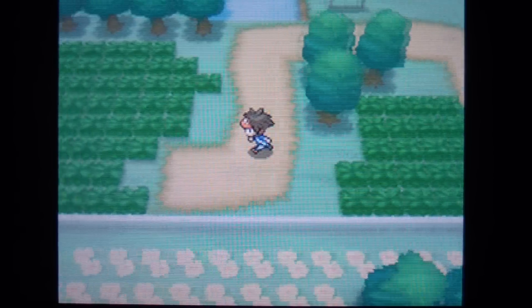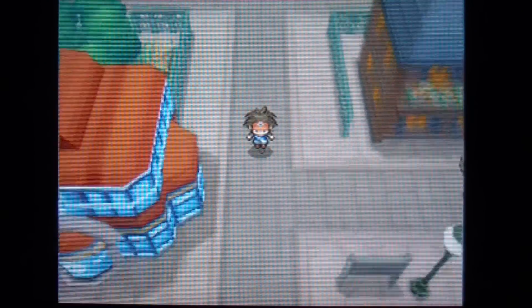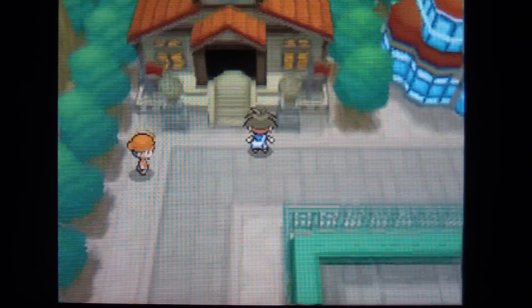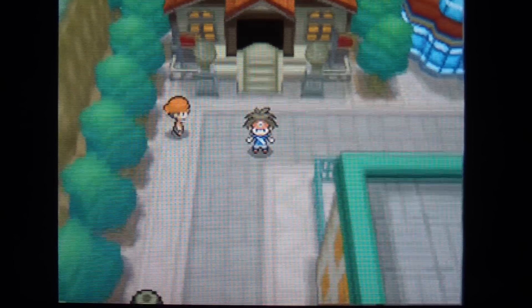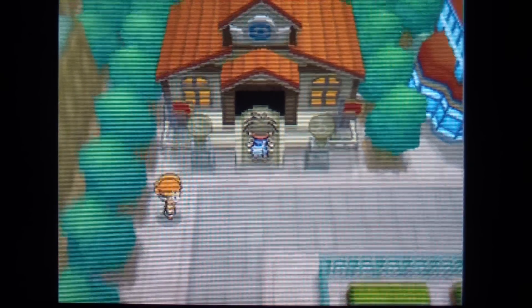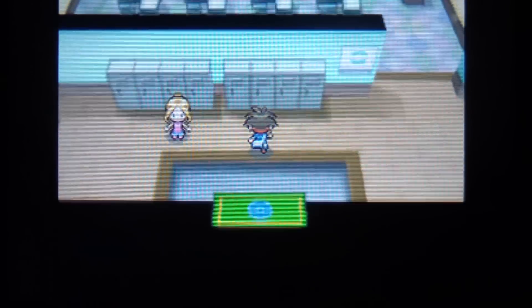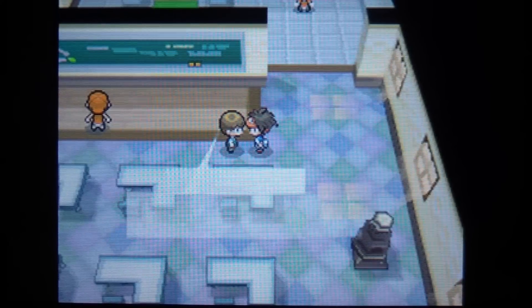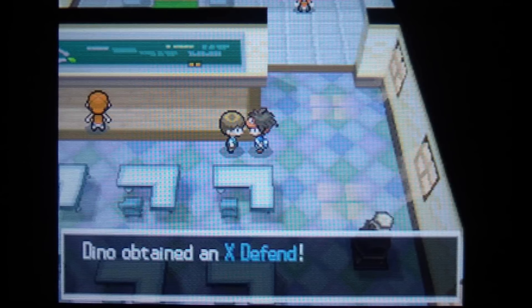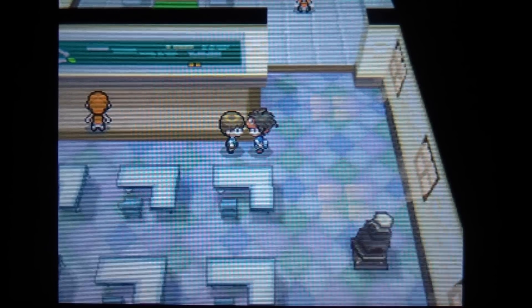Aspertia City. The gym leader is Charon — 'One Seeks the Truth.' Same guy from the first Black and White game, and I'm guessing he's the gym leader now. This guy is going to give you an X Defend, which raises your defense during battle.